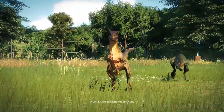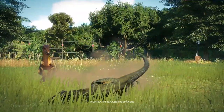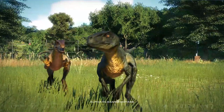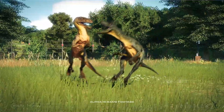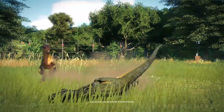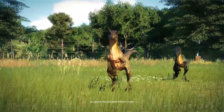Moving to the second clip, we got two raptors, but one of them had dark green colors. I think this one is my favorite. But look at the animation — it seems like they are playing! The green raptor tried to jump over the other one.